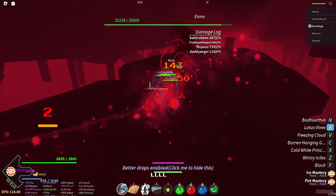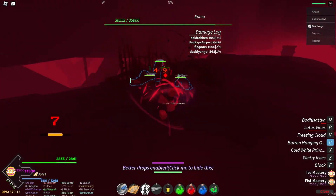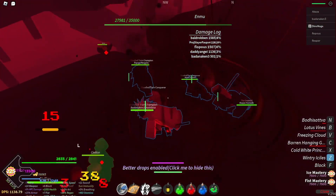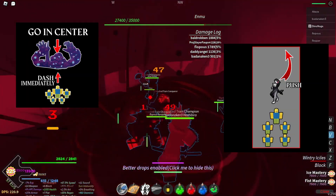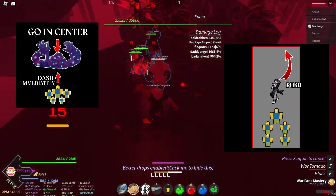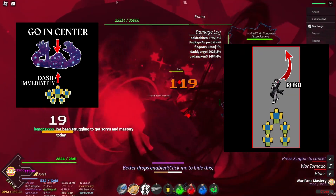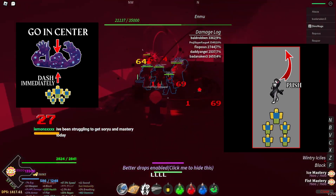For the next two parts, it's going to be pretty self-explanatory. All you're going to want to do is push Enmu to the front of the cart on the non-flesh-monster part, and just keep damaging him using all of your abilities with your team. This is probably the easiest part in my opinion — he has pretty weak abilities compared to everyone else. This should be fairly easy.